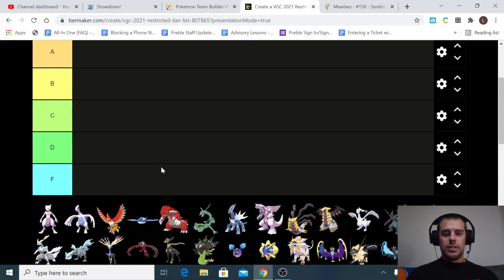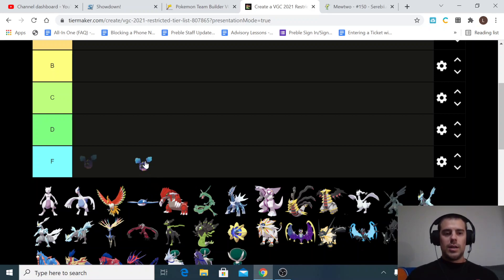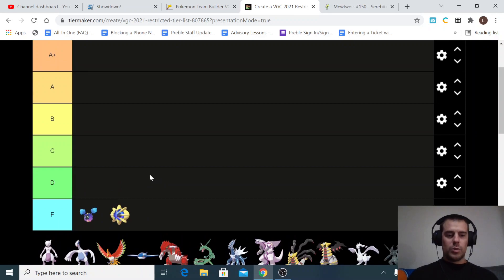I have an F tier, and I'll start there before I even get to Mewtwo. These two Pokémon in the F tier are pretty much useless — they don't really do anything — so I'll just throw those two there right away, and then we'll get going with Mewtwo.